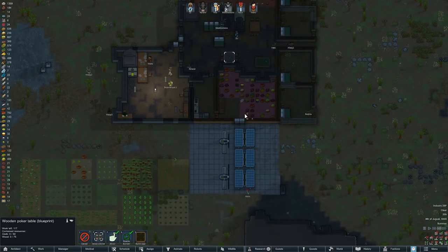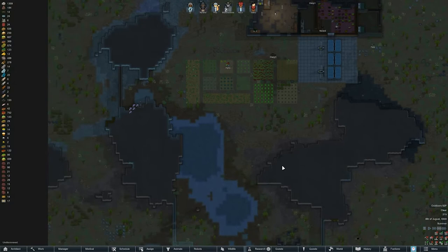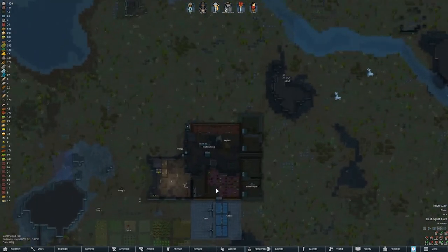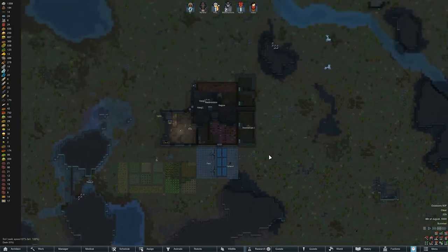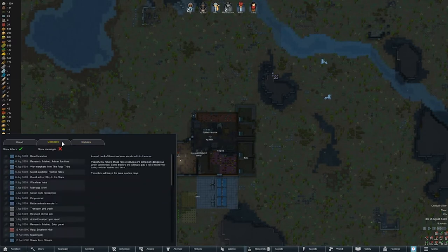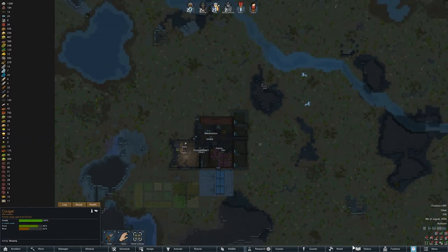We're redoing the pool table because we had a poor one, getting some research done, and just kind of building out the base trying to prepare for the next raid. I don't think we really had one last time — we had rare thrombos and mostly traders we kicked out, but nothing since that last raid from the hive.